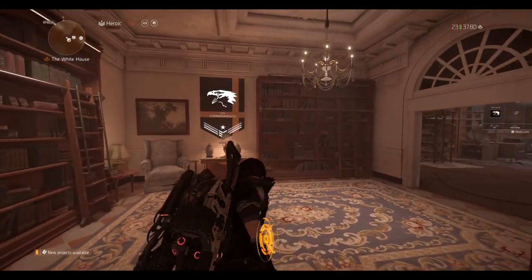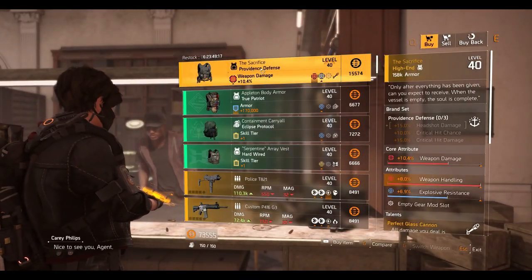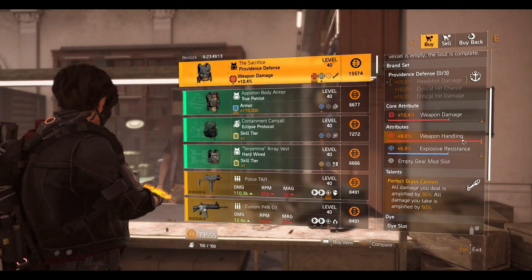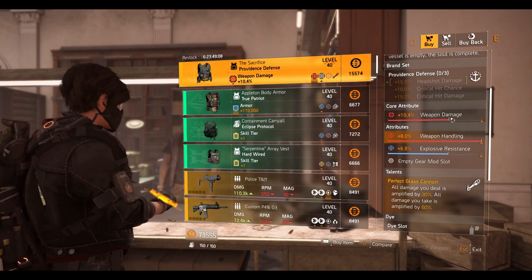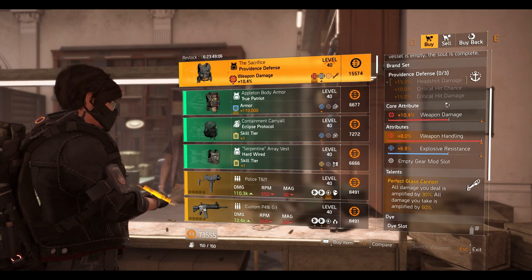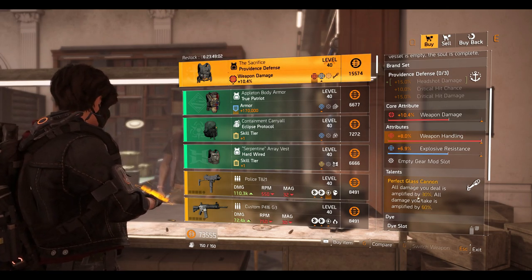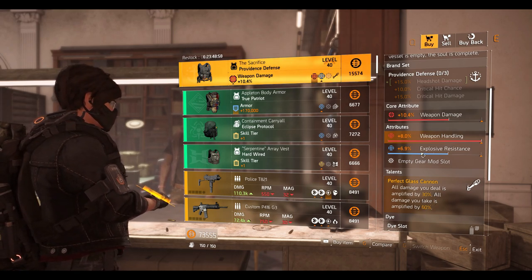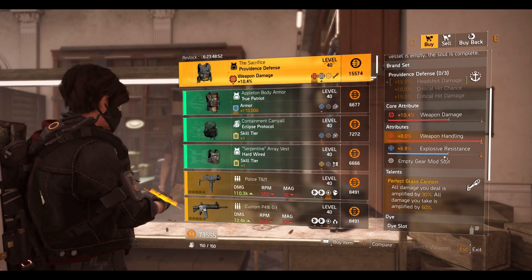Alright guys, we're at the clan vendor. We've got the Sacrifice chest piece with Perfect Glass Cannon — maxed out weapon handling, pretty nice explosive resistance, and 10.4% weapon damage. You can use this if you don't own one already, but if you're new to the game I wouldn't recommend it because you'll deal a lot of damage but also take a lot. That said, you can still use it — change the explosive resistance, add headshot damage or crit damage, and you'll be good.